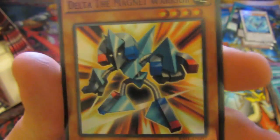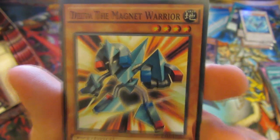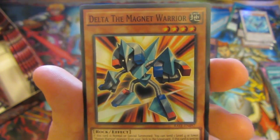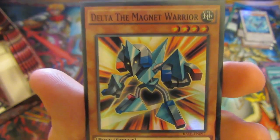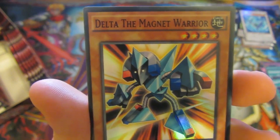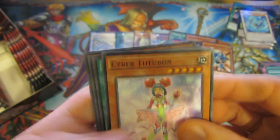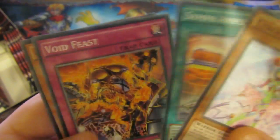And we have a Delta the Magna Warrior — very nice, one of the cards I wanted. Very, very good effect. Essentially when this is normal summoned, you can send 1 level 4 or lower Magna Warrior from your deck to the graveyard. And if this card is sent to the graveyard, banish 3 level 4 or lower Magna Warriors and summon Valkyria the Magna Warrior, which is awesome. Xen, Super Amphi, Void Feast and Crestron.